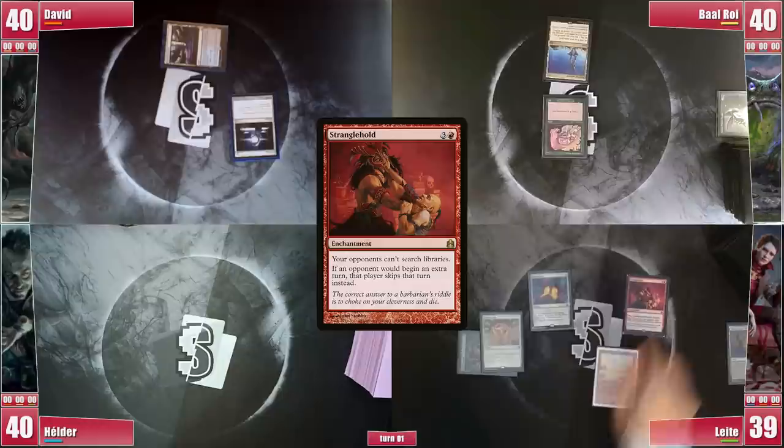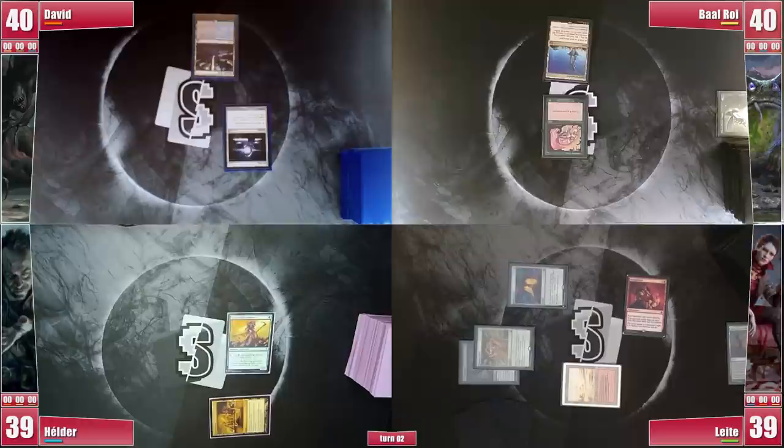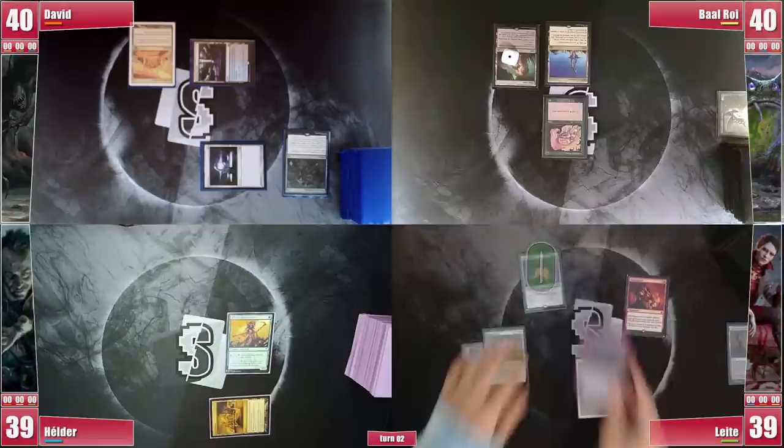Hélder plays a City of Brass, casts Elves of Deep Shadow, and passes. David plays a City of Brass and casts Wishclaw Talisman, finishing his turn. Baal plays a Blast Zone but decides to pass, since casting Mesmeric Orb now would just help Leite find his Worldgorger. Leite wins his first crit roll, casts his commander Anya Maid of Dishonor, entering and creating a Blood token, before passing.